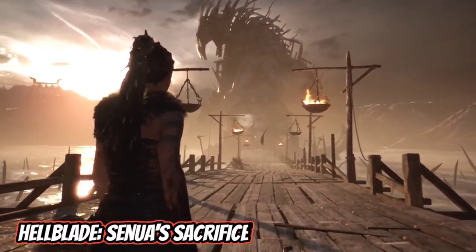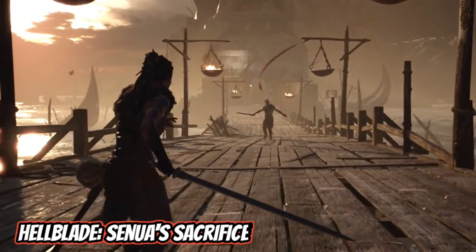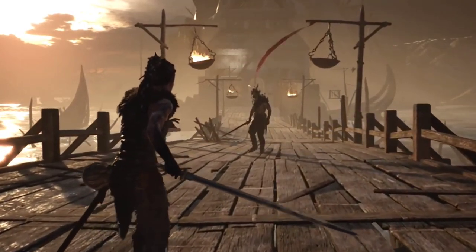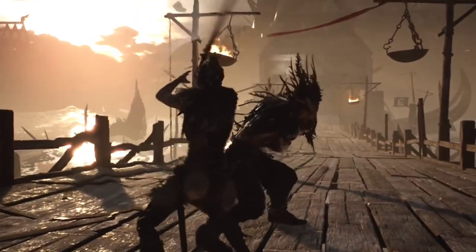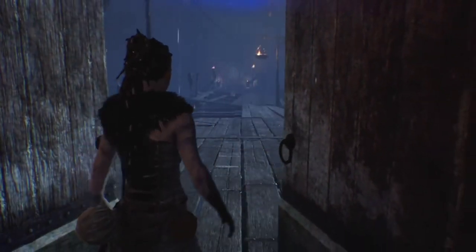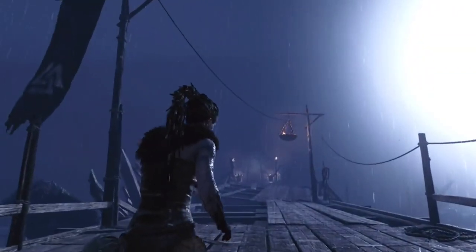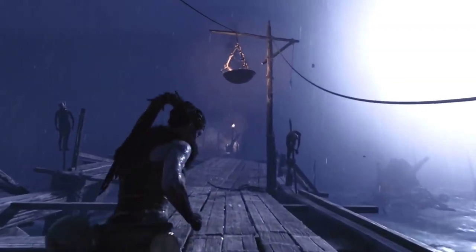Senua's Sacrifice is an intense story following the titular Senua as she traverses a dark fantasy world inspired by Norse mythology and Celtic culture. Her goal is to rescue the soul of her dead lover from the goddess Hela, which plays itself out to be an emotional story. Much of the theme of the game revolves around the psychological impacts of psychosis through careful consideration of the neurological disorder, as Senua believes it to be a curse that has been bestowed on her. She hears voices in her head and experiences memories that present themselves in the form of enemies and puzzles that she must solve in order to reach her goal.